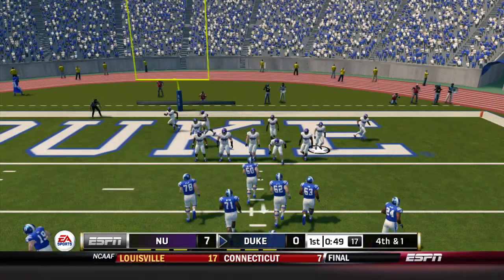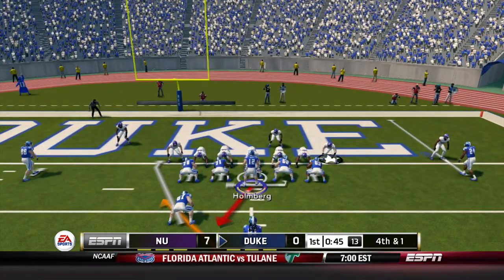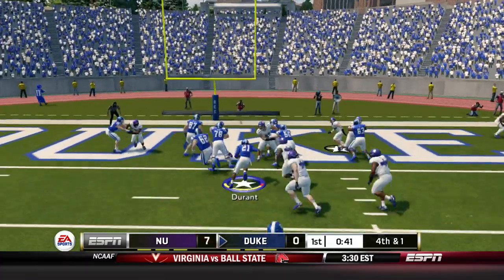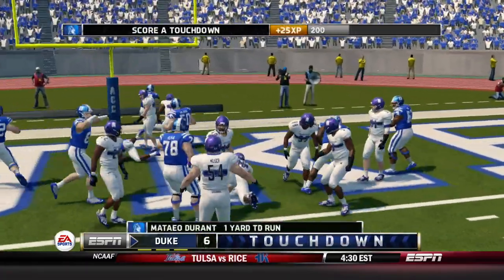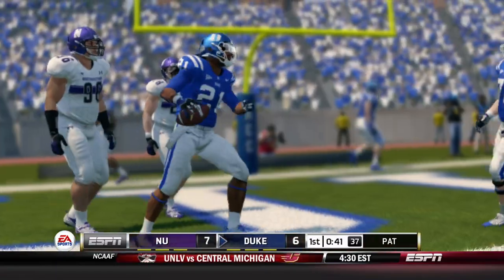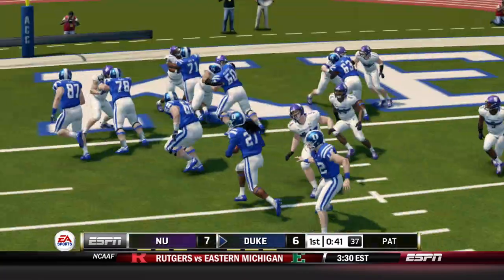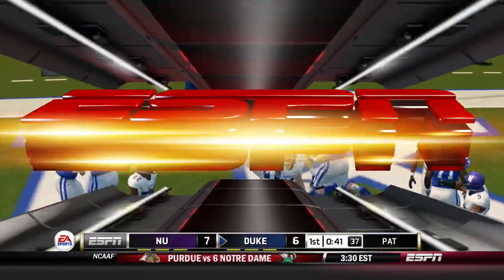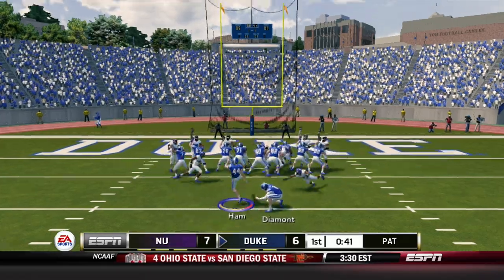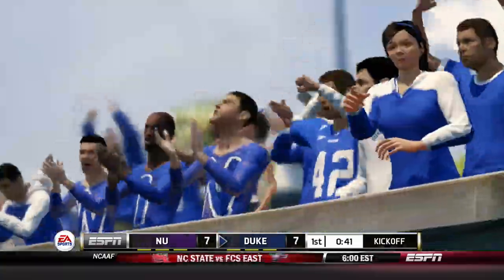Looks like the Duke offense is going to stay out on the field. Holmberg goes under center — a little different from what we usually do. Holmberg hands off left to Durant and he punches it in. It's going to be a tie game here pending the extra point. Charlie Hamm kicks it through — we're all even here in Durham.